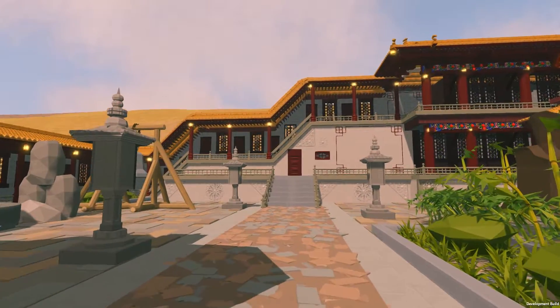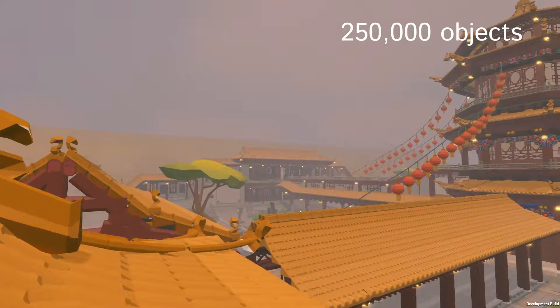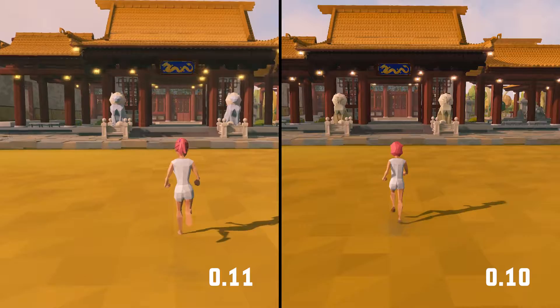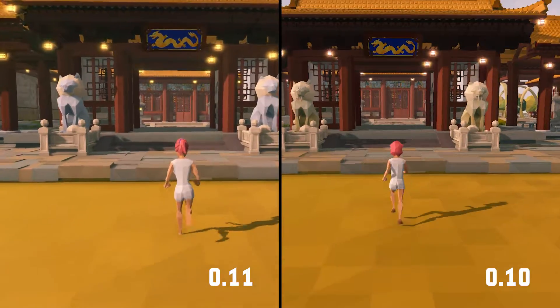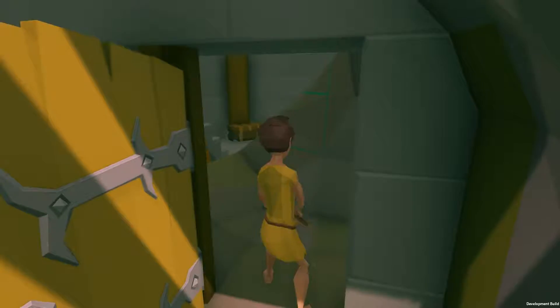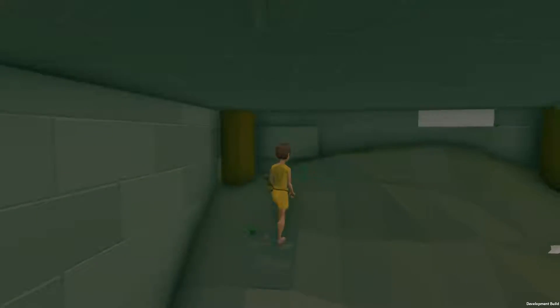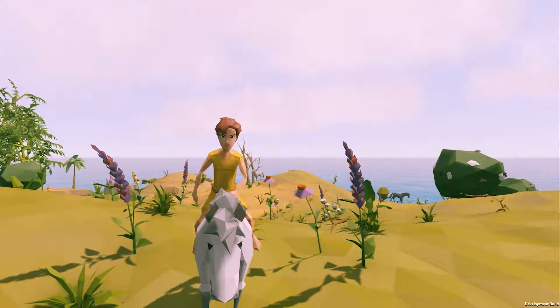We'll start with the most important feature of this update: the new renderer. You have been asking us to improve Island's performance, and here's our answer. In scenes with lots of building blocks, the game now runs easily 10 times faster, and you'll experience performance gains even in newly generated maps.